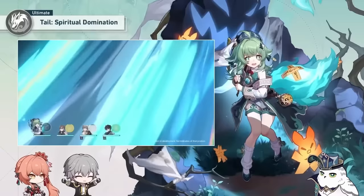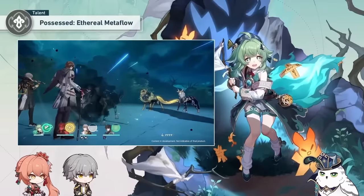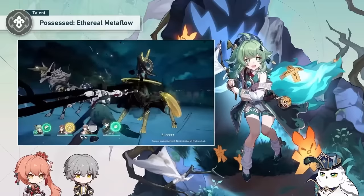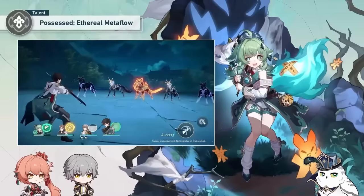Now let's move on to her talent, Possession: Ethereal Metaflow. After using her skill, she gets a special property called Sacrifice Life, which lasts two turns, decreasing by one turn at the start of each of Ho Ho's turns. At the start of any ally's turn or when they use their ultimate, it will restore that ally's HP by 4.5% of Ho Ho's HP plus 120 at talent level 10. Additionally, whenever this gets triggered, any ally below 50% HP will also get healed by the same amount, and one debuff will be dispelled from that ally.